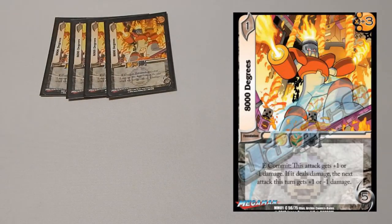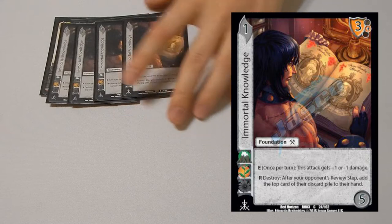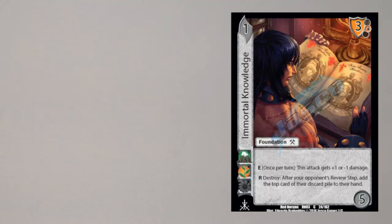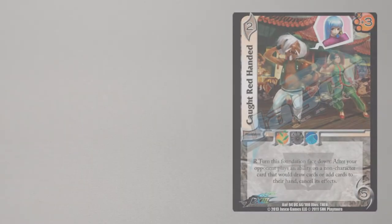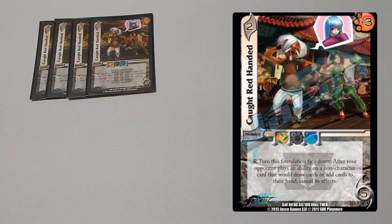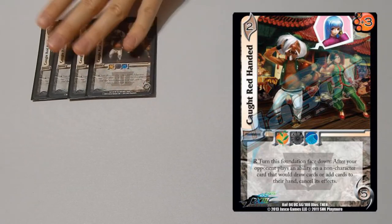Moving on to foundations: four copies of 8000 Degrees — pretty staple-ish card. Four copies of Immoral Knowledge — also really powerful spam. Four copies of Athena's Knight for damage reduction. And then four copies of Caught Right Handed, just to stop their draw cards, especially defensive draw cards, because the goal of the deck is to discard their entire hand. So if they try to draw on your turn, you can just cancel it with Caught Right Handed.